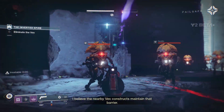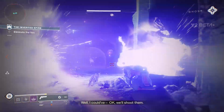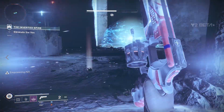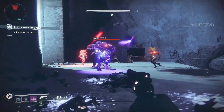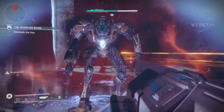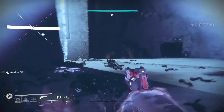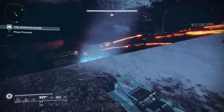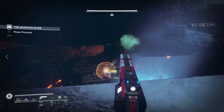Next we have some tweaks to gameplay. First, it won't take as long to charge your super — everyone knows it was a huge problem that you barely got to use your super compared to Destiny 1's insanity. They didn't say how specifically this is being adjusted, just that it's a global reduction. I really hope it's more along the lines of kills giving you more super energy as opposed to the natural timer ticking faster — I think it's better to have kills reward you more.